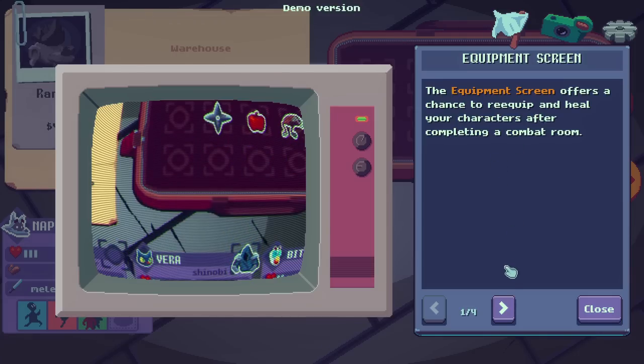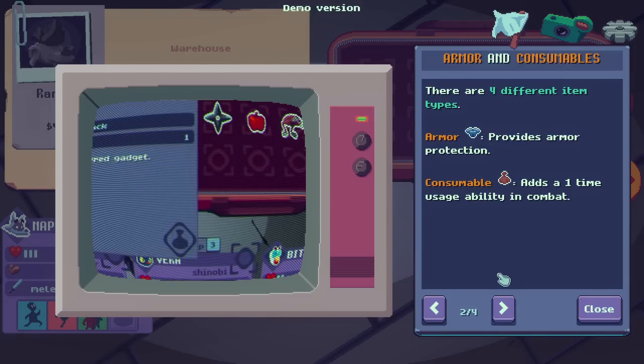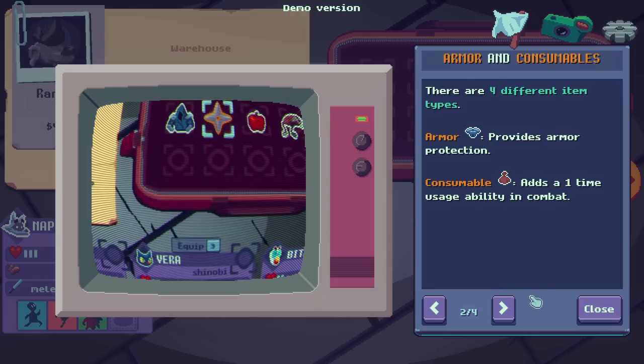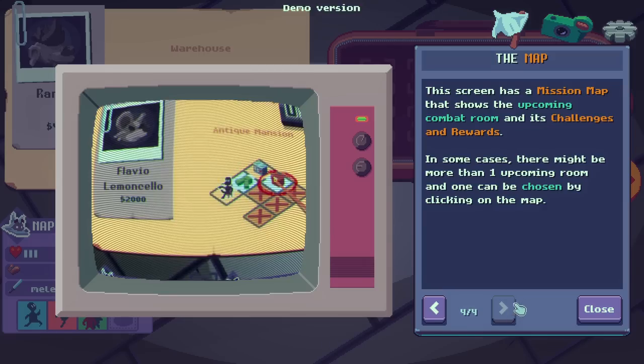The equipment screen offers a chance to re-equip and heal your characters after completing a combat room. There are four different item types: armor, which provides protection; consumable, which adds a one-time usage ability; healing, which heals a character; and gadget, which adds perks and abilities to the equipped character. This screen has a mission map that shows the upcoming combat room, its challenges and rewards. In some cases, there might be more than one upcoming room, and one can be chosen by clicking on the map.